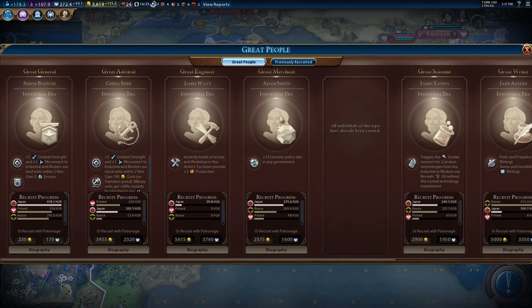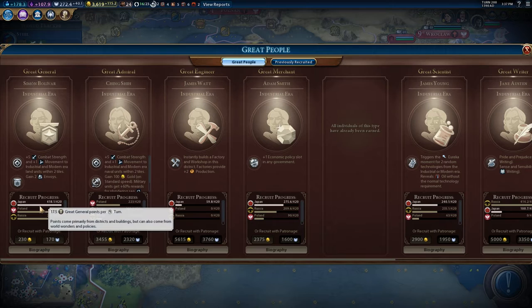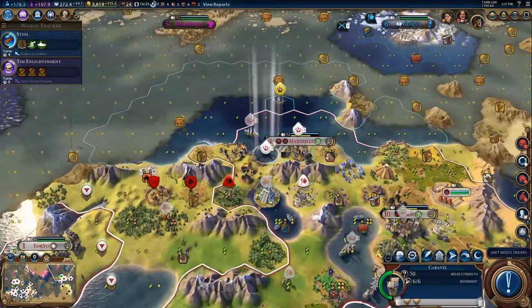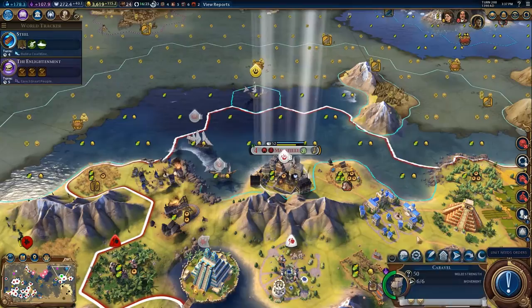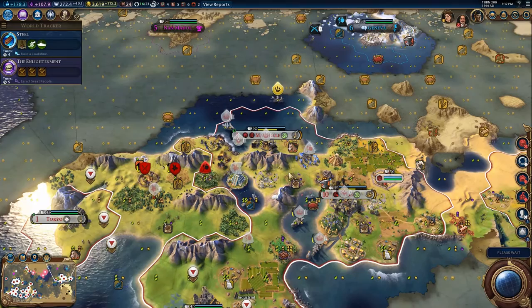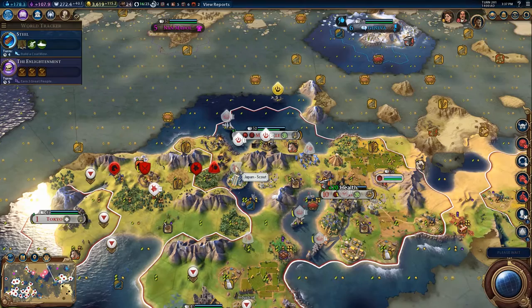I'm going to get him anyway. I may as well just wait a turn. Oh my god, how am I getting 17.5 Great General points per turn? Jesus. Skip your turn, skip your turn. Builder, what have you got for me? There are actually a lot of tiles that need repairing so you should go do that this turn.